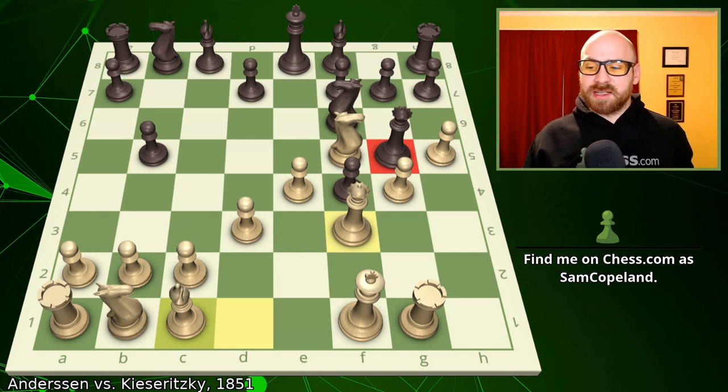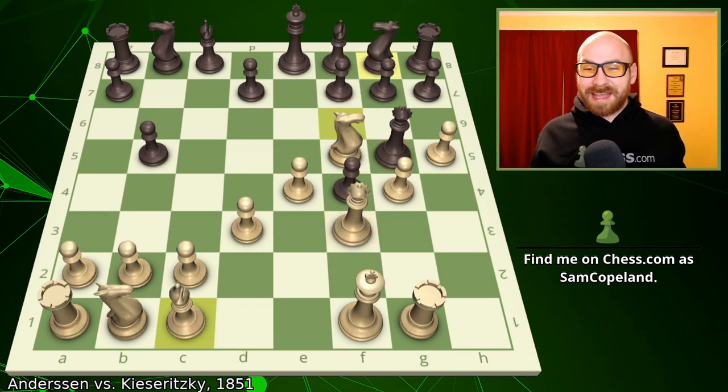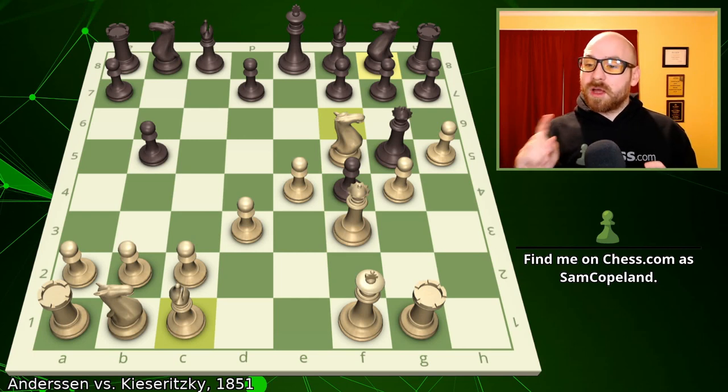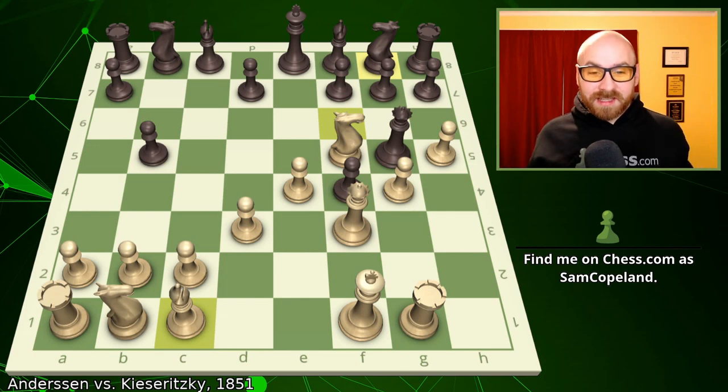The answer is that Kaisaritsky plays the move knight to g8. At this point, I can't really suggest anything better, but of course when you're sitting here on move number 14 and you take the only minor piece you've developed and put it on the back rank, you cannot be happy. We do have a sacrificed piece on b5, but when all our pieces are sitting on the back rank, we have to expect that our opponent is going to have good options.